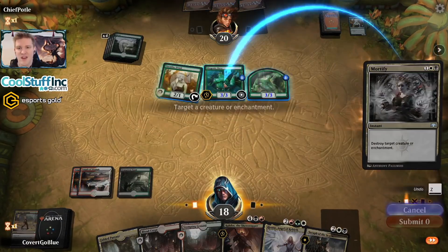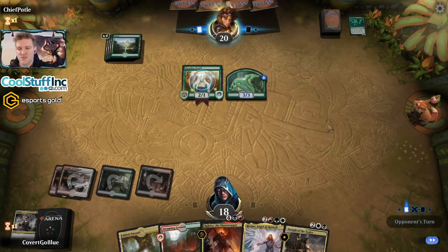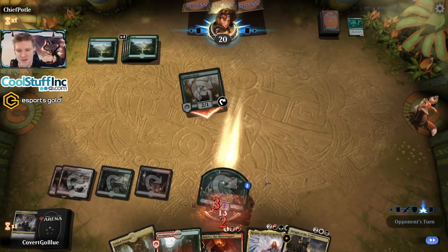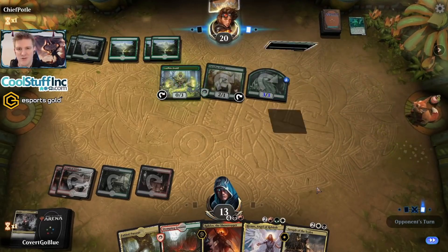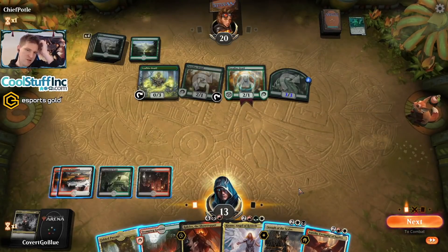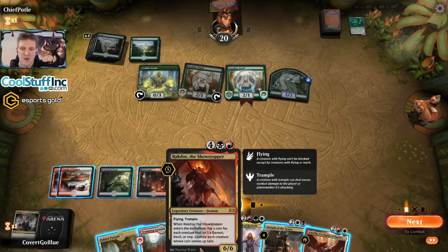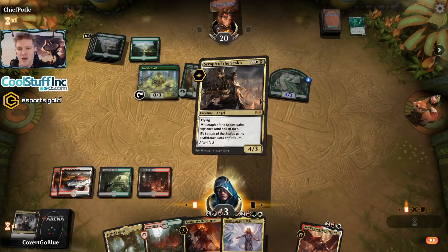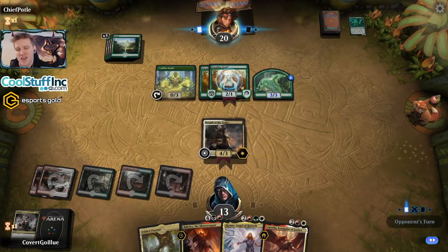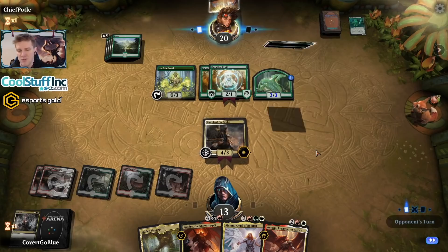We gotta kill the Ooze before it can spawn more Oozes, and we'll get a tapped land out of the way — now we're definitely behind. We have some big plays down the stretch to try to catch up. We can play the Seraph and try to trade with the Ooze, or we can play the 5/4 because it dwarfs the entire board. But I think what I really want to do is play Rakdos. I'm going to drop the Seraph because if Rakdos flips a coin on it, at least I get some 1/1s and I don't have to take damage. They might not want to trade their Ooze — or maybe they will.